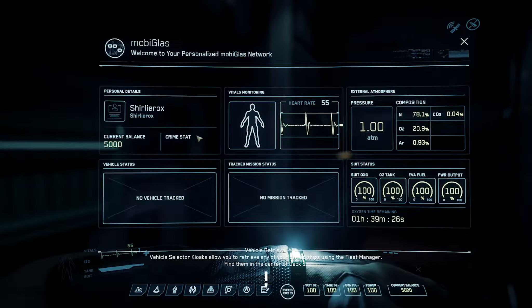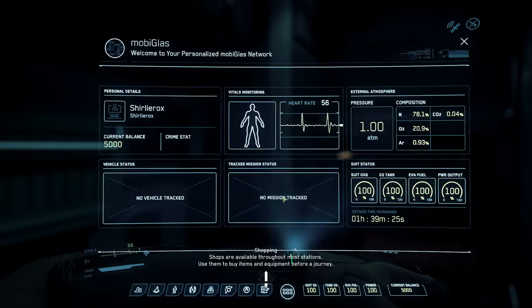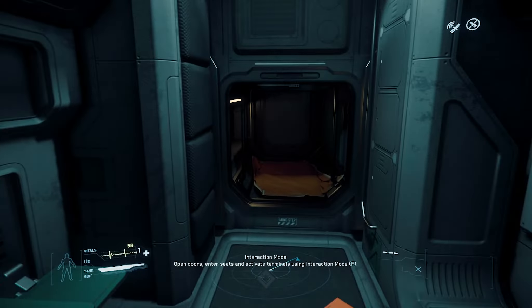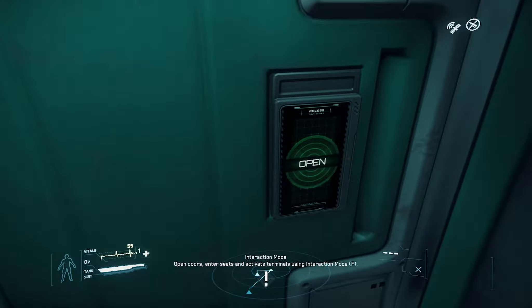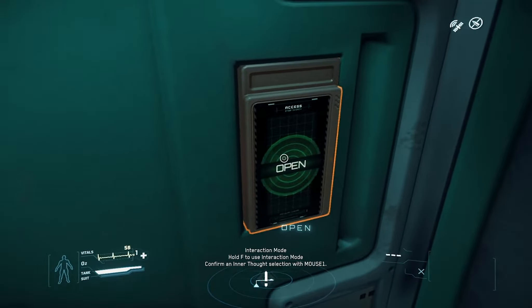Right, let's get out of the room. Open and close your Moby glass with F1. Oh, is this my wrist computer? Shirley Rocks. Balance 5000. External atmosphere - we've got pressure, composition, nitrogen, O2, argon, CO2. Suit status all here. We've got one hour 40 minutes worth of oxygen remaining. That doesn't sound good. Right, we want to get out of that. Open doors - we need to press F to open up stuff.